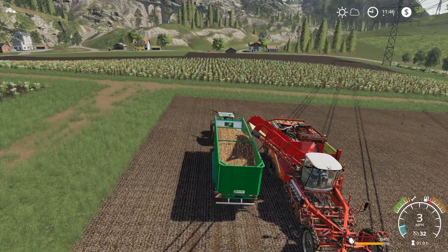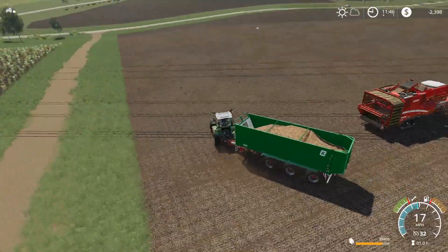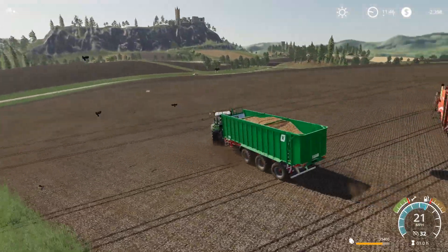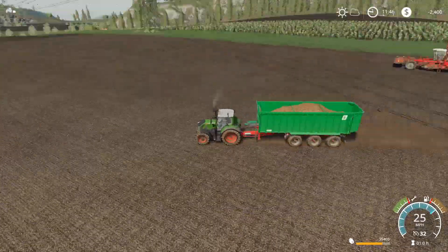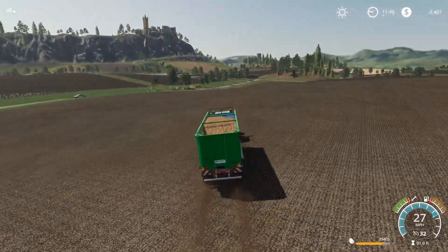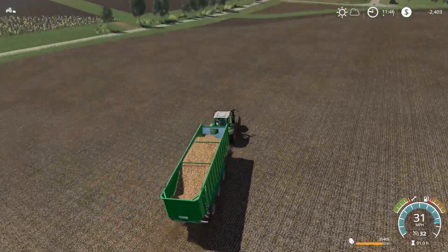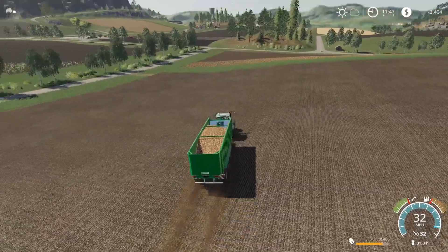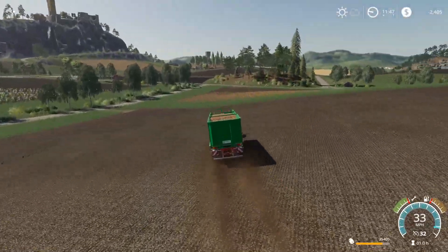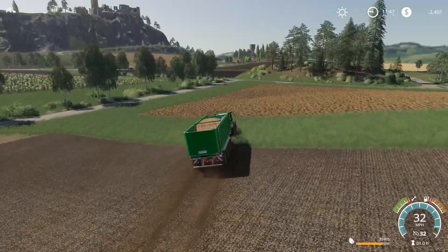Our farm is starting to come along but we have so little money right now I can't even put fuel in the harvester — that's why it's sitting all the way over there. The update did let me turn up all the visual options so our draw distance is pretty big now. It looks better. This is like the floatiest of floaty trailers, by the way.